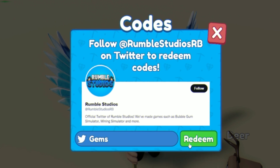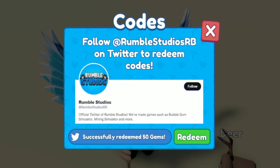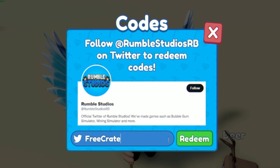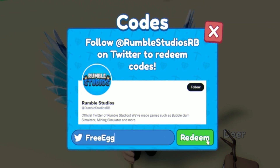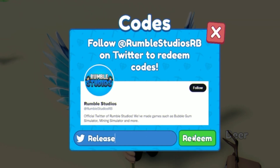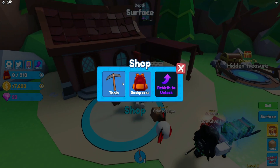Next we have the code 'gems' for 50 gems. After that, the code 'free' gives you a free basic crate. Then 'freeegg' gives you a free basic egg. Finally, redeem the code 'release' for 100 coins. And that's it for codes in Mining Simulator 2 for this update.